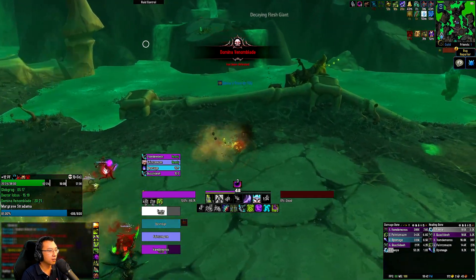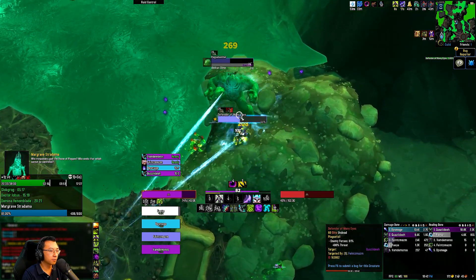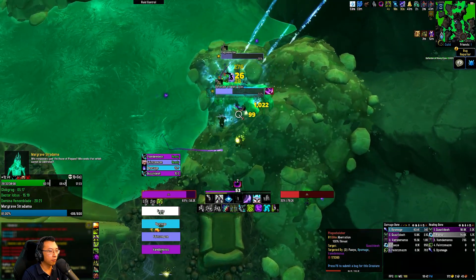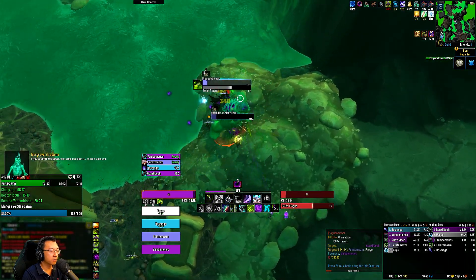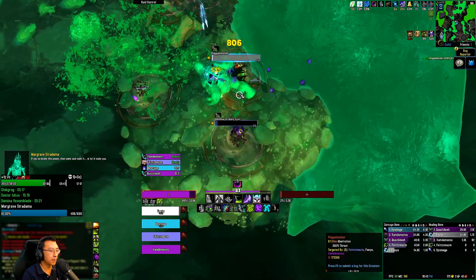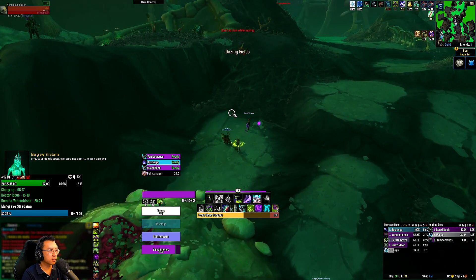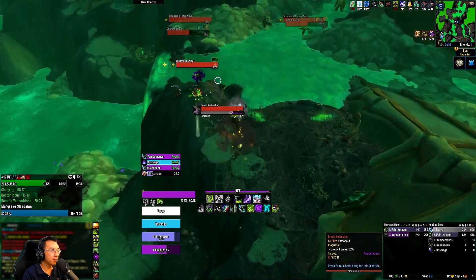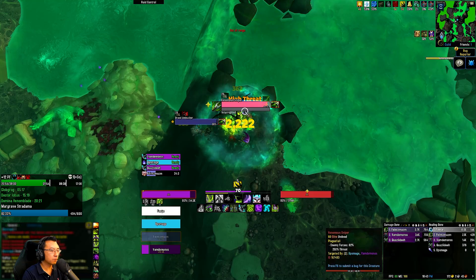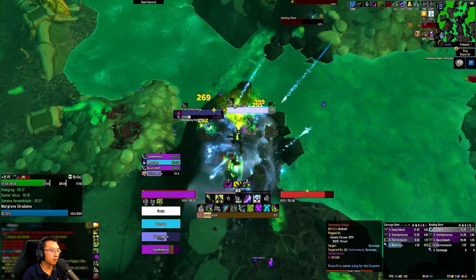We need 4% more — looks like we can even plus 2 this key. Going for Elysian Decree and Fel Devastation. Just 3 more percent. Basically on Plague Fall you need 85% — that's the magic number — before you head down into the next room.